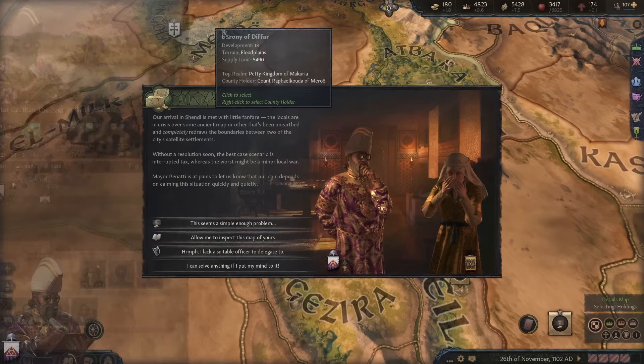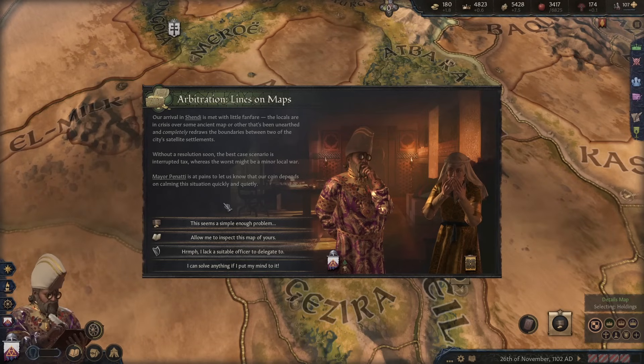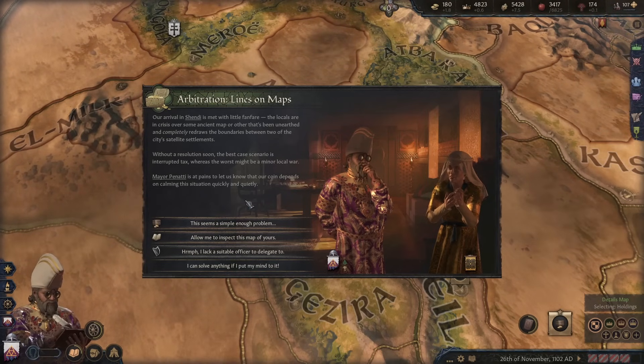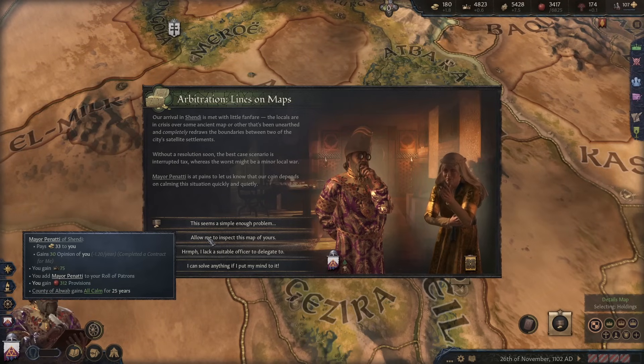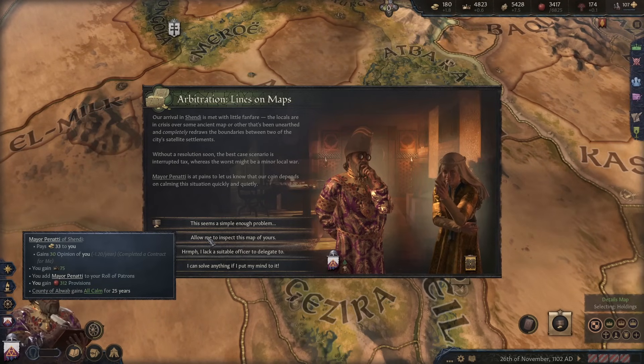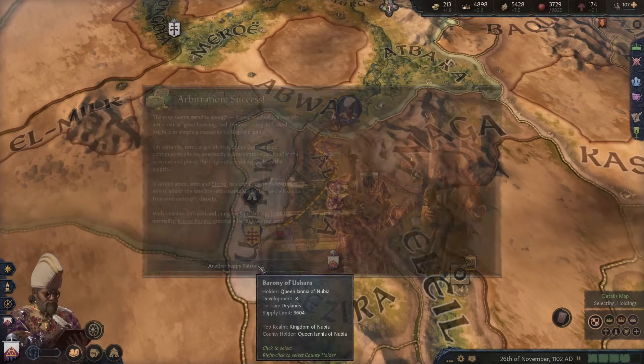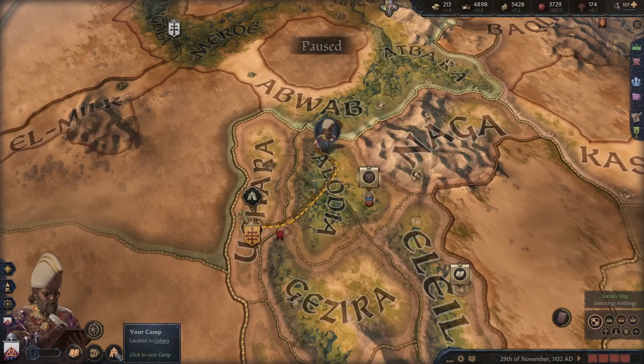The boundary dispute is resolved — it's an ancient map. We get 33 money and 312 provisions. Additionally, whilst we're there, let's visit the role of patrons and see if we can get anything. We can get six gold — not very much, but we're not likely to come back here again, so we might as well grab it.